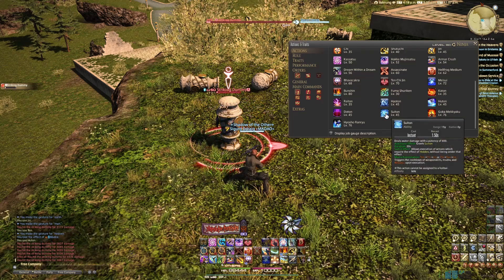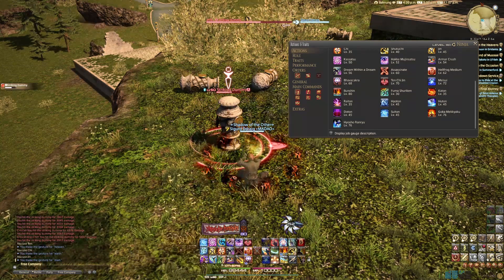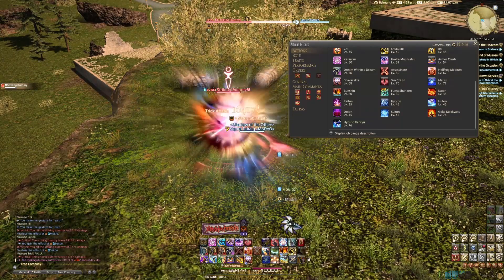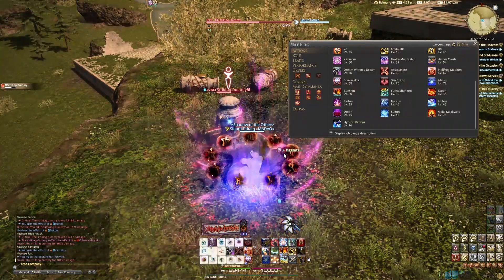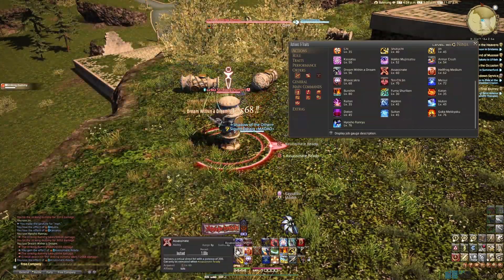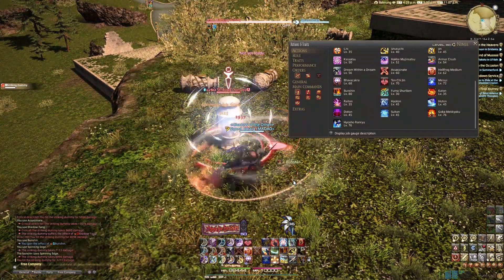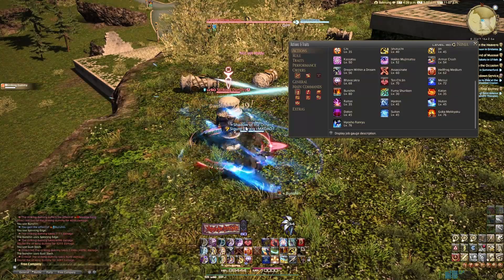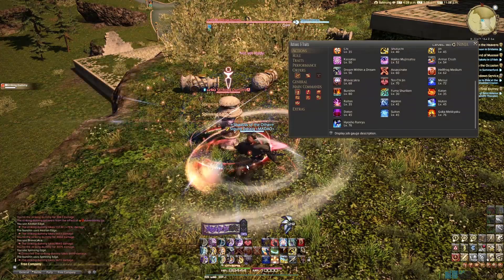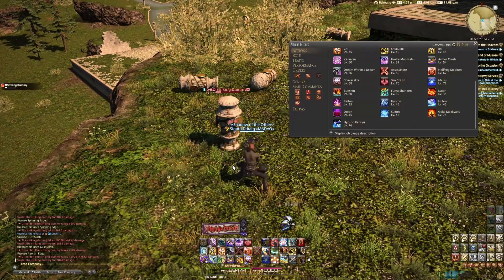So you always want to make sure that you have your Ten-Chi-Jin for Suiton. Trick Attack is 350 potency from the front, 500 from the rear, but you get the Trick bonus either way. A good Trick window — you want to get in a Goka Meikyaku or Hyosho Ranryu, get in Dream Within a Dream going into Assassinate, get in your Shadow Fang, and get in your Bunshin with your basic combo to keep up that DPS as much as possible.